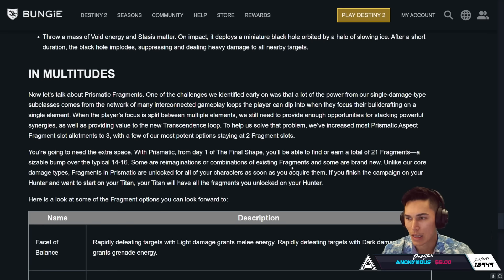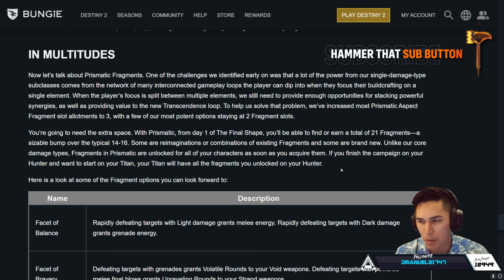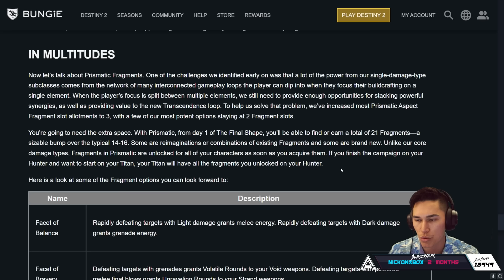Now let's talk about Prismatic fragments. One of the challenges identified early on was that a lot of the power from single damage type subclasses comes from networks of many interconnected gameplay loops the player can dip into when they focus on a single element. When the player's focus is split between multiple elements, they still need to provide enough opportunities for stacking powerful synergies as well as providing value to the new Transcendence loop. To help solve that, they've increased most Prismatic aspect fragment slot allotments to three, with a few of the most potent options staying at two. From day one of the Final Shape, you'll be able to find or earn a total of 21 fragments — a sizable bump over the typical 14 to 16.